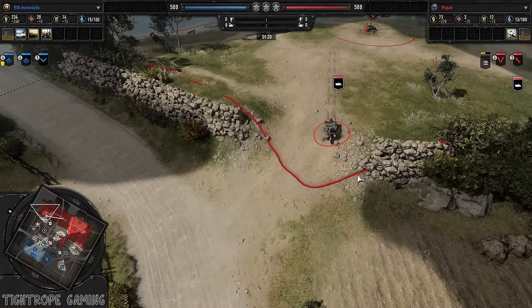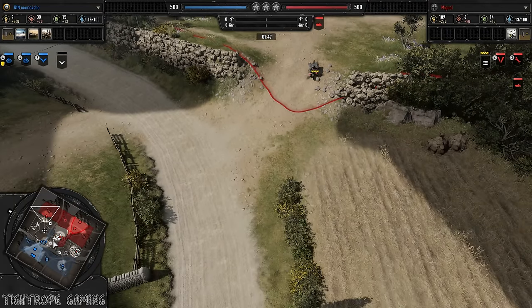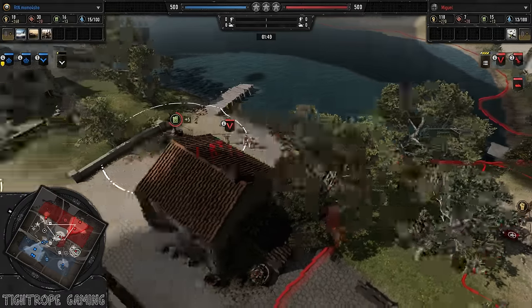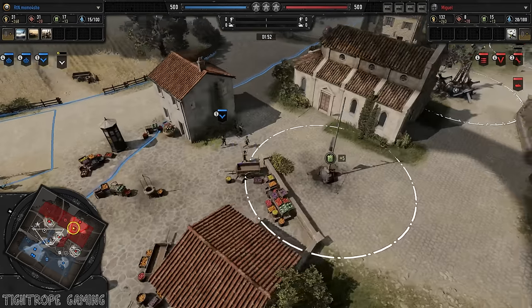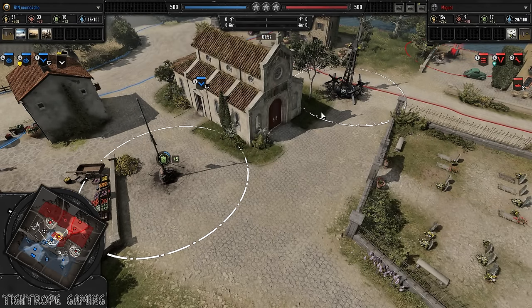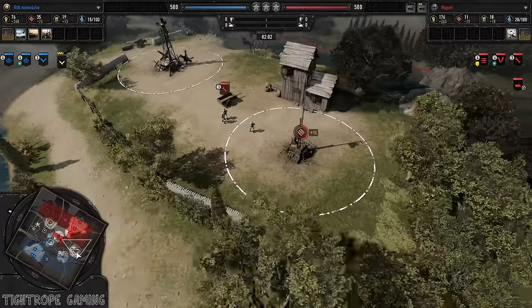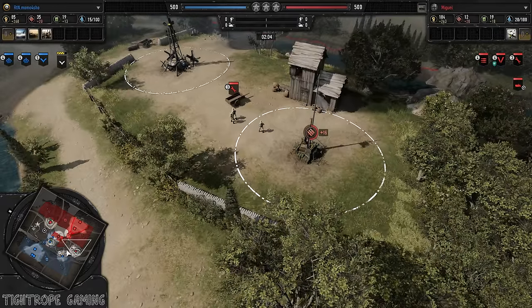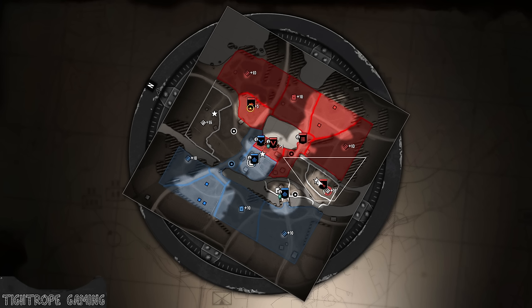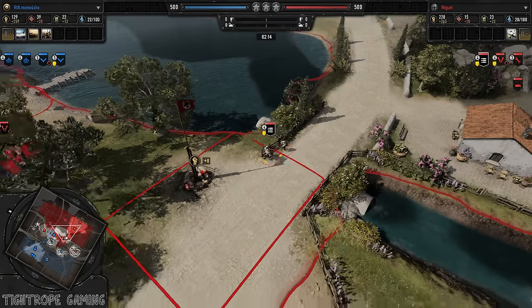A mine from Miguel is kind of guarding the ramp up here - it's interesting, it's morphed to the side rather than dead in the center. It's turning into the middle now, and there's some wire up over here. Keeping on the edge with the Pioniers, but it's not going to connect. Machine gun coming up next for Miguel.